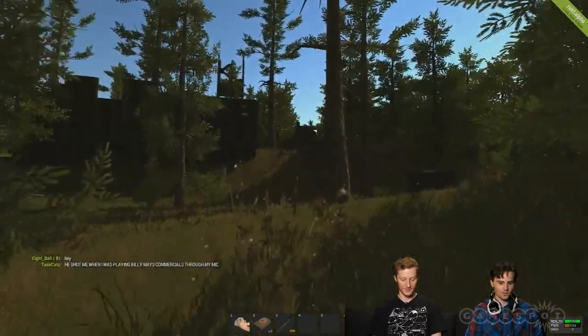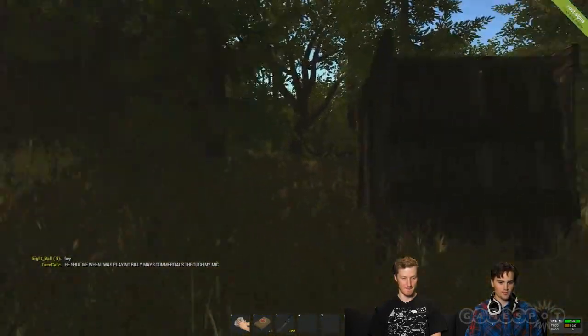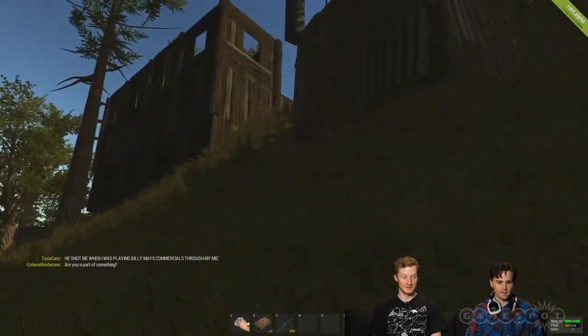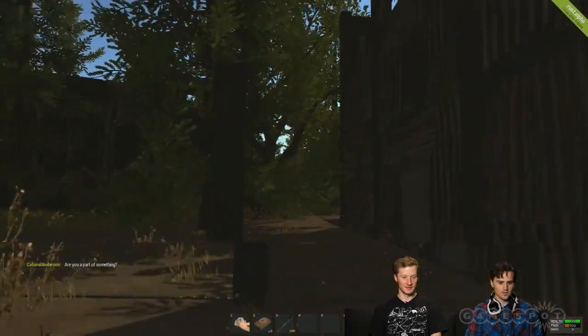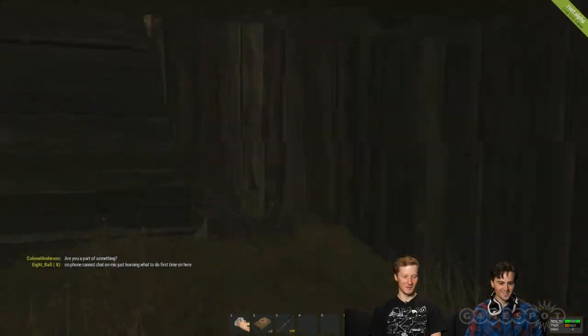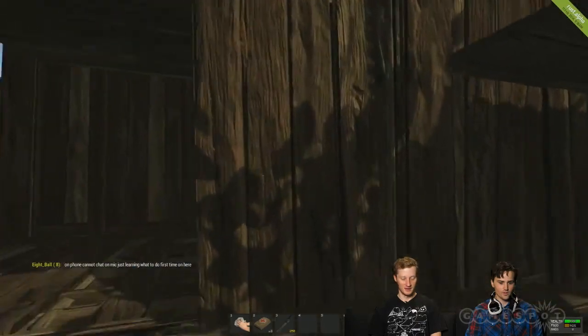I'm going to walk over here and try to find some people. The problem with these structures is that people have invested so much time and energy into building them that they get really defensive. And anytime you run up here with a weapon, they will pretty much shoot you on sight. Because you can imagine if someone is raising a tower unto the heavens, they've got a better weapon than a rock.